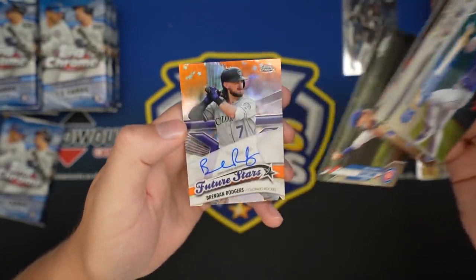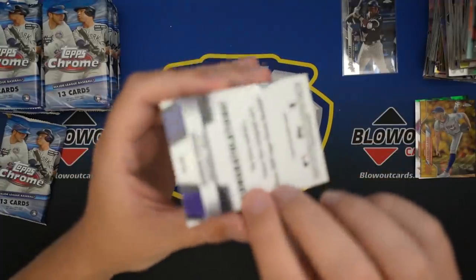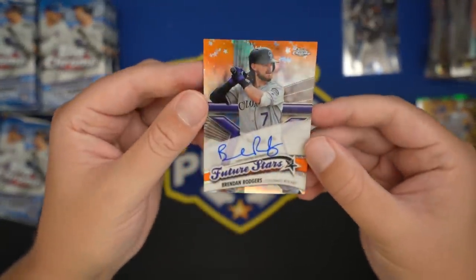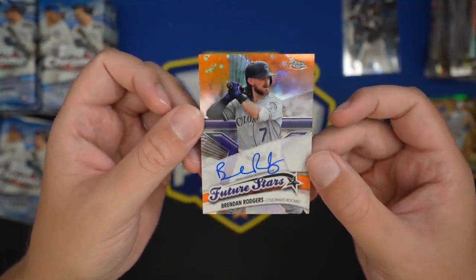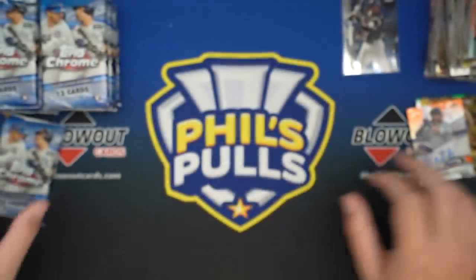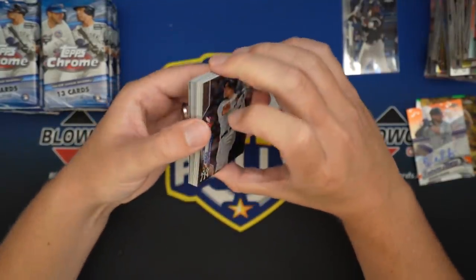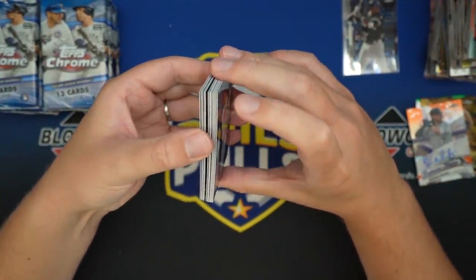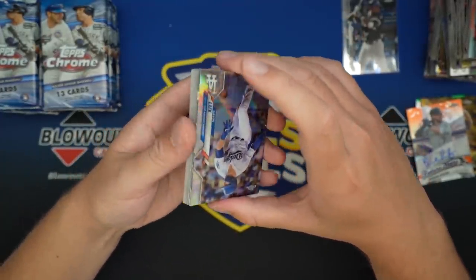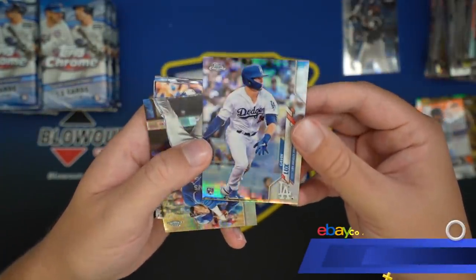And it is Brendan Rodgers, Future Stars Auto — orange — should be to 25, and it is 14 of 25. Double jersey number. Nice color. If I'm being honest, I would have preferred a better name on the Future Stars insert — I think Tatis is in there, Alonzo, probably. But Gavin Lux Refractor, nice card.